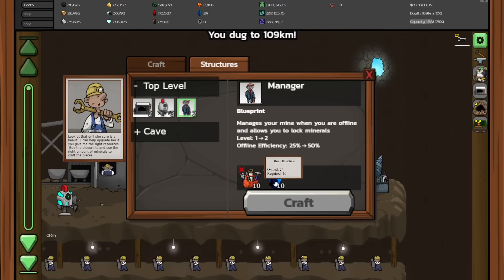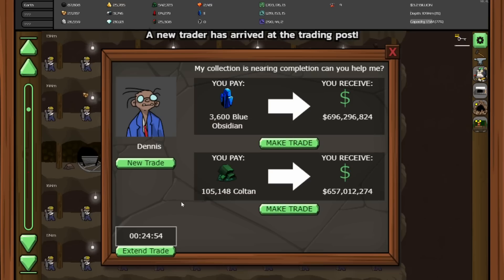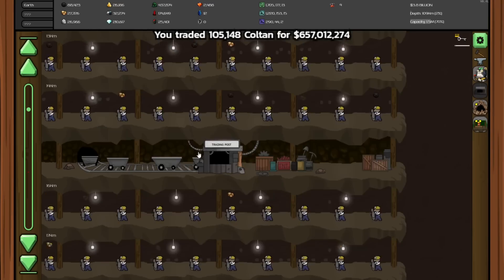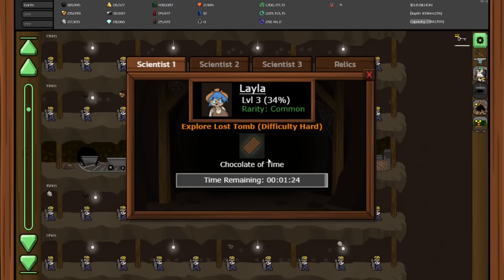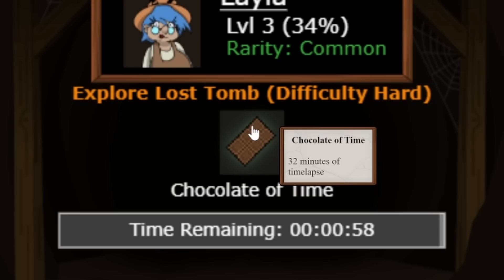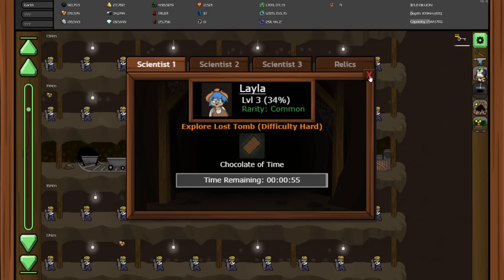This upgrade only needs 10 blue obsidian, so we can sell a lot of that for profit. Hello new trader — what do you have for me? A lot of money for a lot of coltan. Sure, easy trade. And then we can immediately start working on getting a new trader in. This chocolate of time is almost done after all those time lapses. And that was a 32-minute time lapse — oh, that's going to be good. There's got to be a lot of layer jumps in there.